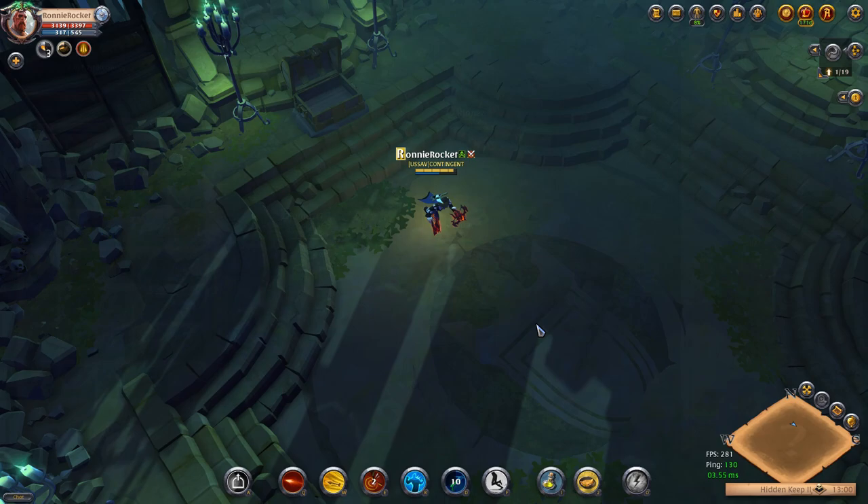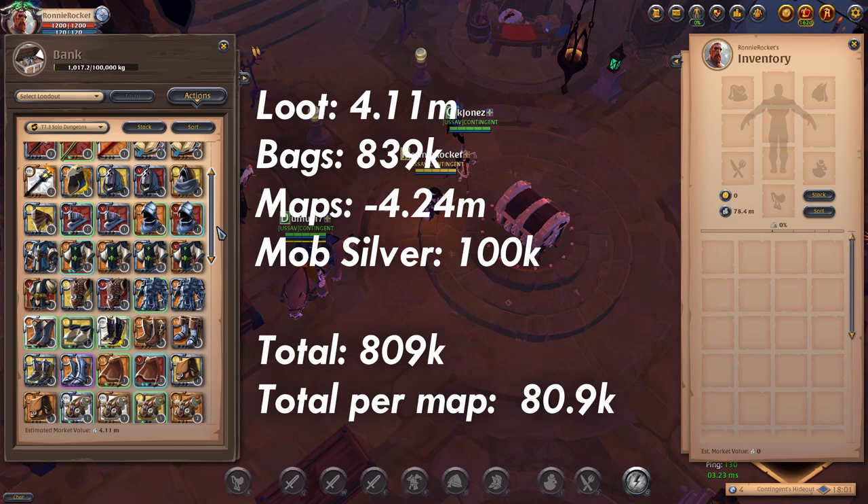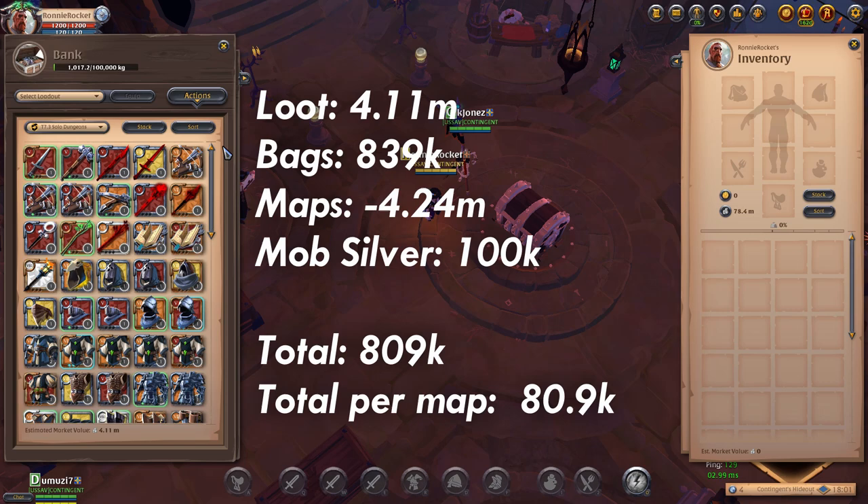Here are the exact loot and silver numbers from the 10 T7.3 dungeons. Overall we made a total of 4.11 million from the chests and 839k from silver bags. Taking away the cost of the maps leaves a total profit of 709,000 silver, and adding on 10,000 silver per dungeon from mobs takes us to 809k overall profit — working out at 80.9k per map.